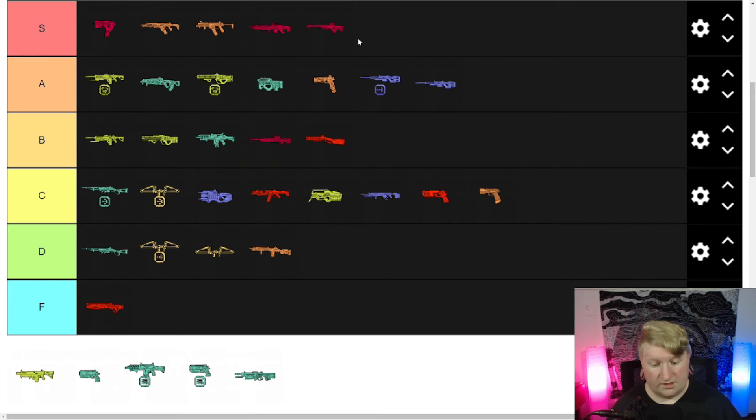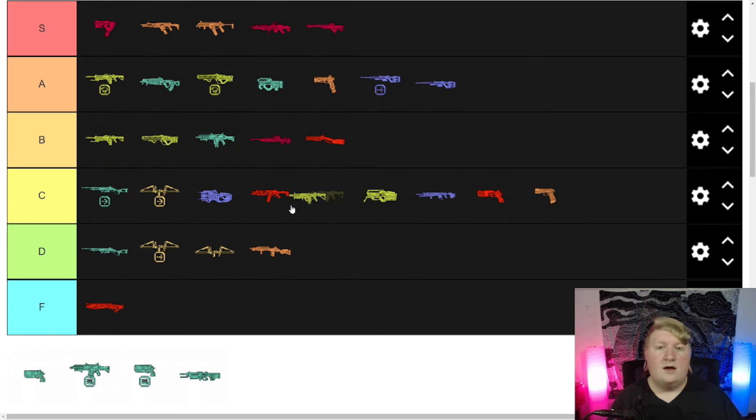Just take it out midway through the season, who cares. Put the Charge Rifle in the care package instead — that'd make it interesting. Next care package should be: Charge Rifle, L-Star, Rampage, and a P2020. Just put those four terrible guns in there, beef their stats, and make us love them again, because right now I don't.